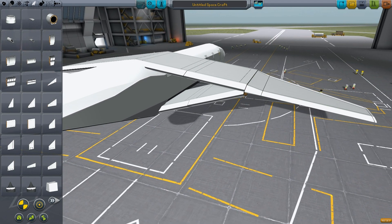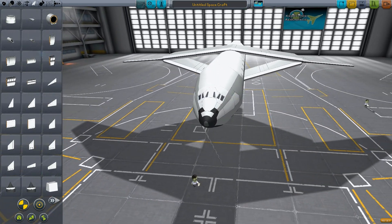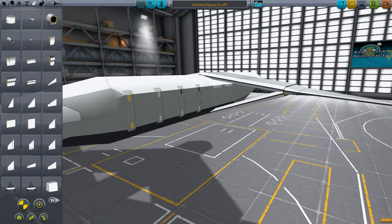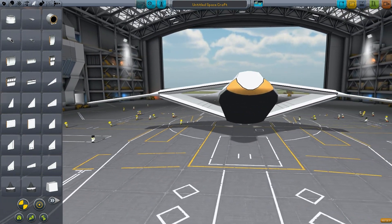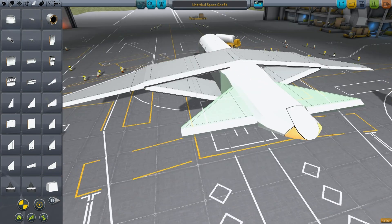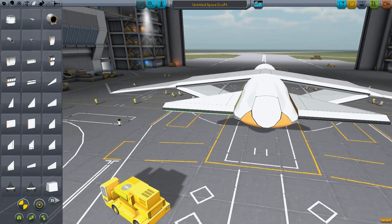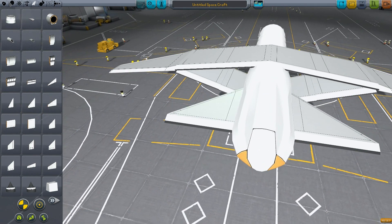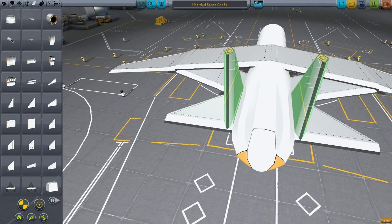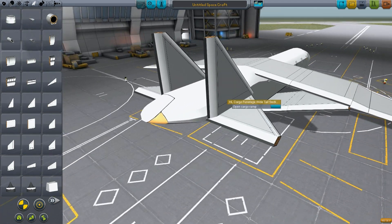I should have the wings pointing downwards because that will look amazing. Look at that — if it looks good, it performs good. Remember that. I'm going to steal the tail design of the heavy bomber. I want this thing to be more mobile. Look at that, looks kick ass.